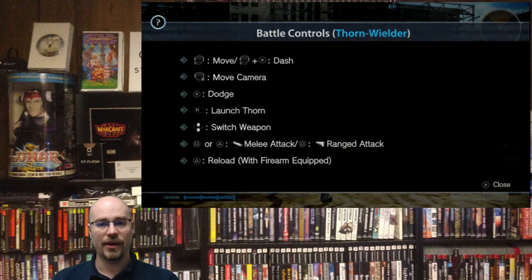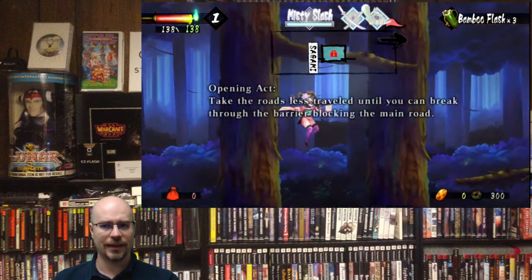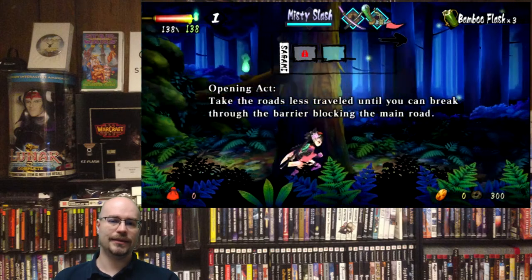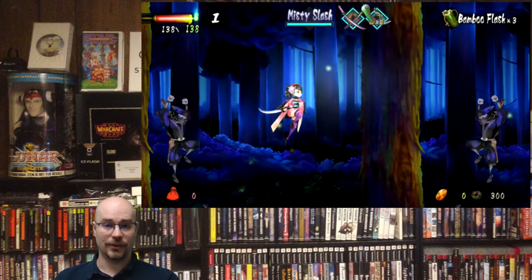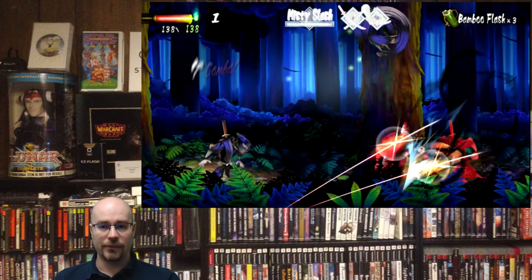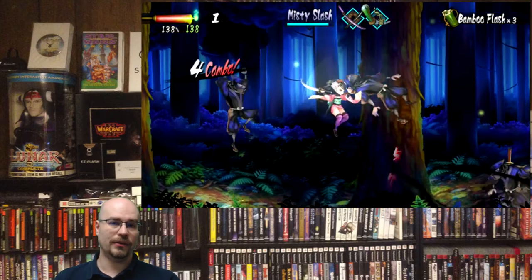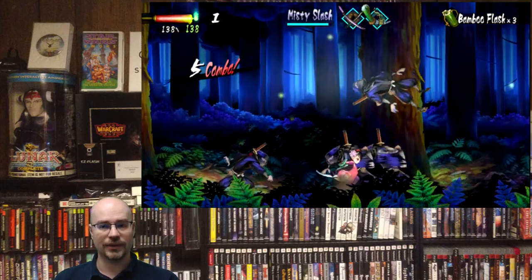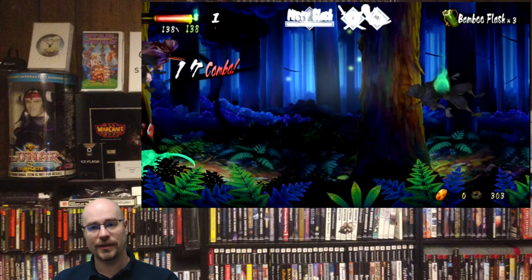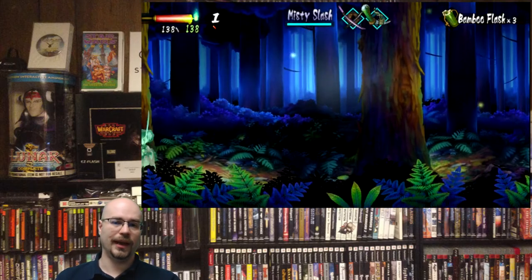Next up we have Muramasa Rebirth, 2013 by Axis Games — I hope I'm pronouncing that correctly. This is a beautiful side-scrolling adventure, Castlevania style. You get to choose between two different characters. The music is wonderful. Encountering the bosses is great. Learning how to navigate through the stages is just a beautiful, beautiful game.